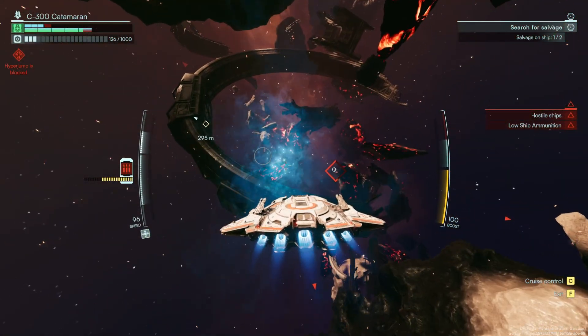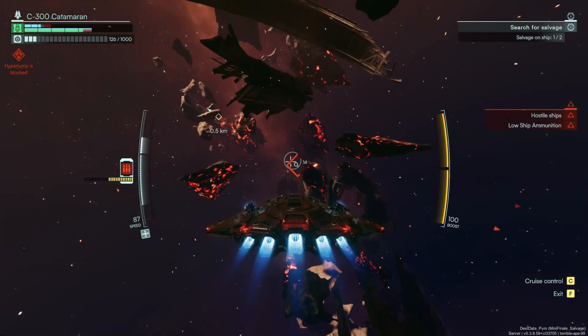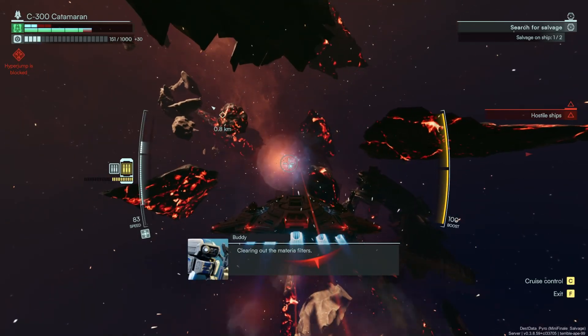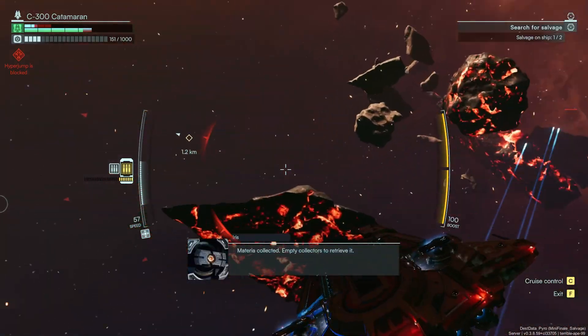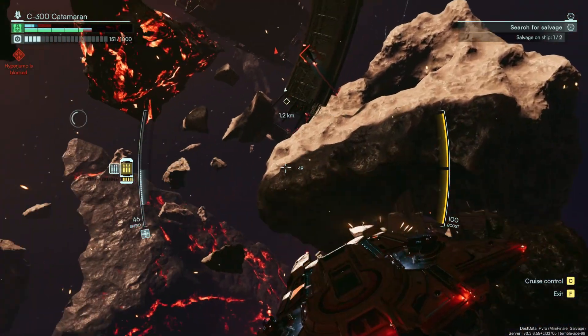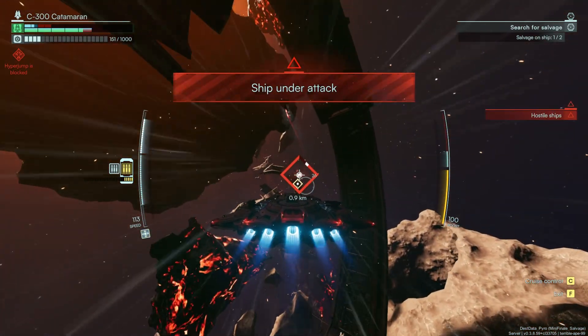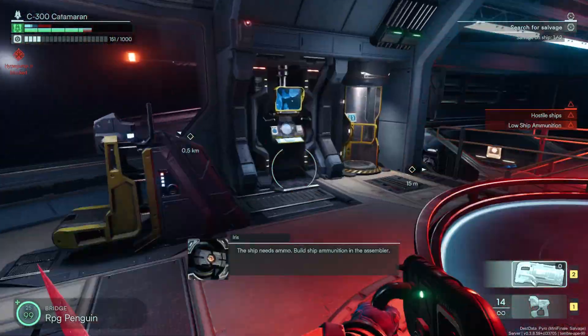As you're flying around, you may also notice little blue spots. These are more commonly dropped by larger ships, and what they do is allow you to get a return on your materia expended for things like repairs, which should typically be used on shields. You can also crit an opposing ship by shooting at their engines or weak spots on their vessel.